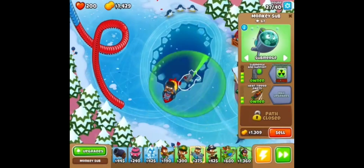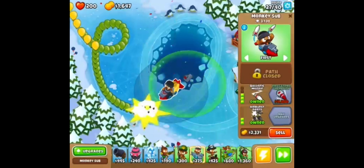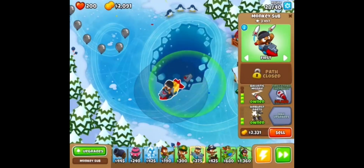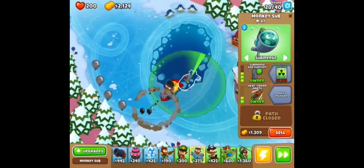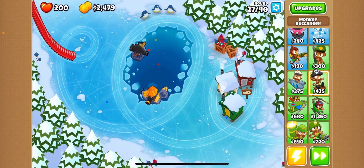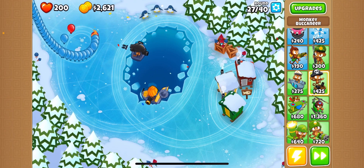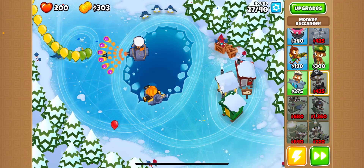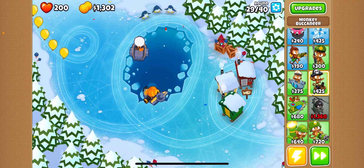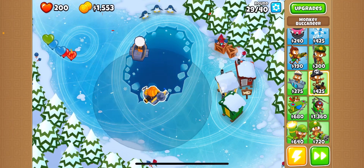These red balloons ain't got nothing on us. These green balloons - nope, we're destroying yellows! I underestimated this Monkey Submarine. Boom, let's go, this is easy! Look at it go, just destroying these balloons. Destroyer - it has it in the name, it's just destroying. Look how fast it shoots! Got Hot Shot so it hits leads. Camos is the only problem but we got it covered with the Monkey Buccaneer.